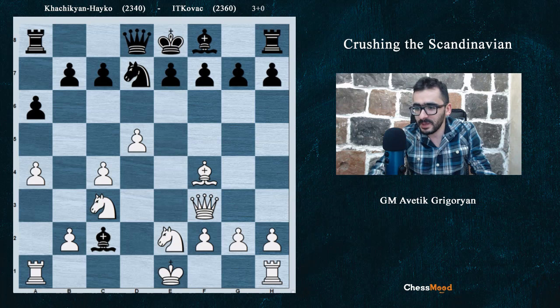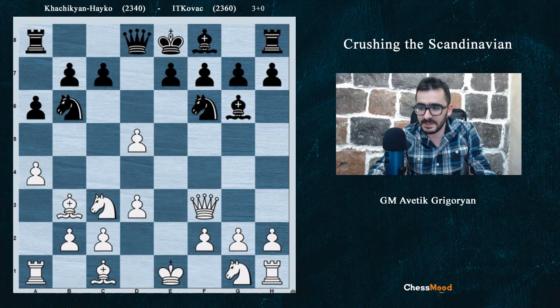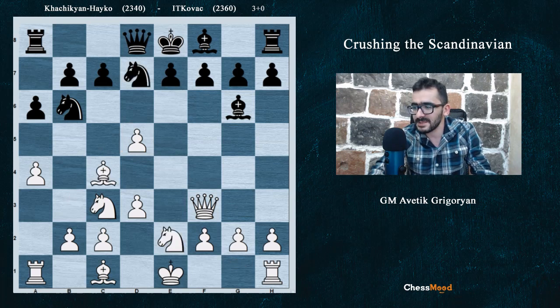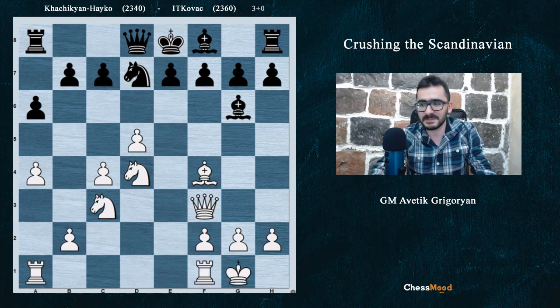White gave the pawn back — he could also have been greedy and not given it back in this position. After Qf3, Bg6, he could just go Bb3, keeping the pawn. But Hachiken is not just kind — he's also smart, because when the opponent gets the pawn back with Bc2, White goes Nd4 with tempo. The bishop should go back to g6, and now after short castle, let's look at Black's position.